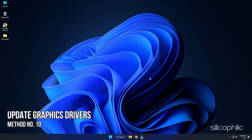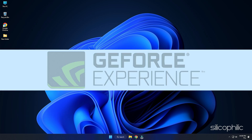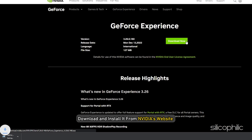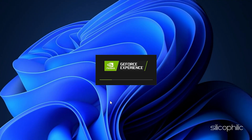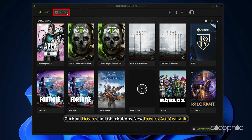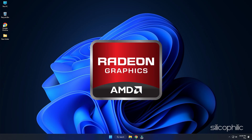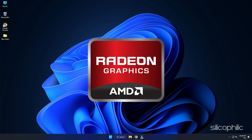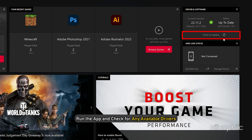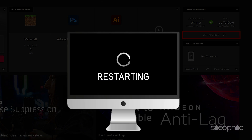Method 10: The next thing you can try is updating the graphics drivers. If you are using an NVIDIA graphics card, you can use GeForce Experience to update the drivers — download and install it from NVIDIA's website if you don't have it. Open GeForce Experience, click on Drivers, and check if any new drivers are available, then download and install them. For AMD graphics cards, the process is similar but uses the Radeon software instead. Run the app, check for available drivers, download and install the latest ones, then restart your PC.